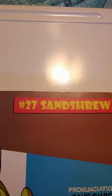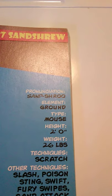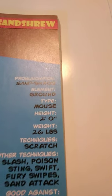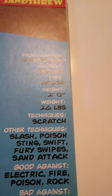With all that copyright information out of the way, we are going to read about and learn about Sandshrew, which is number twenty-seven. It is the ground element, it is a mouse type — kind of like Pikachu. Its height is two feet tall, it weighs twenty-six pounds, and it knows Scratch.